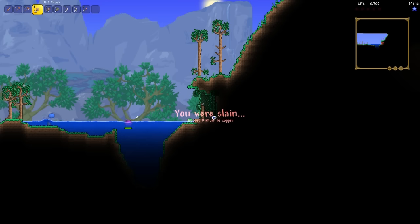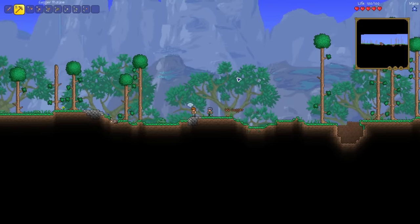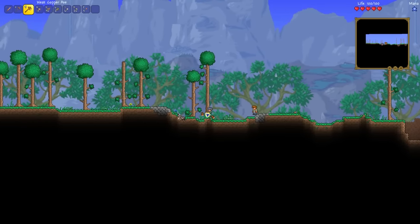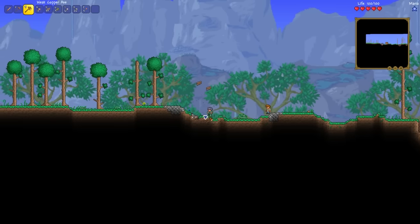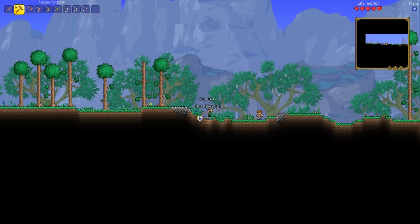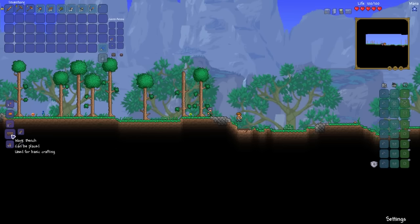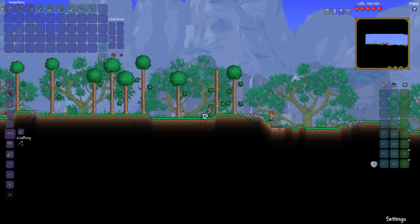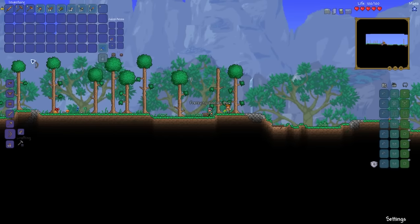Again, this is on expert mode - so what can I say? It's to be expected. Just a couple more trees and some stone and we should be able to go ahead and make our bow and some arrows as well. Slap down a crafting table. We will get that stone. What can we get for bows? Okay, there's a bow - always good to have a bow on hand.